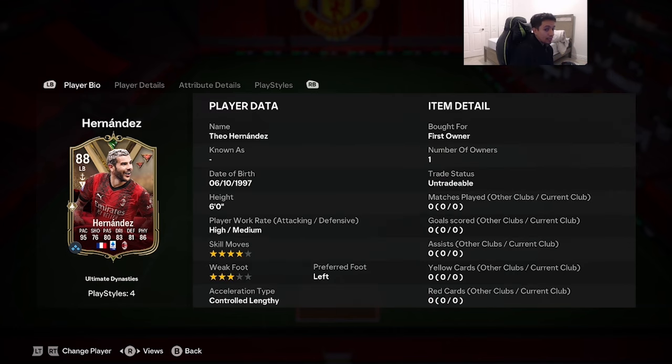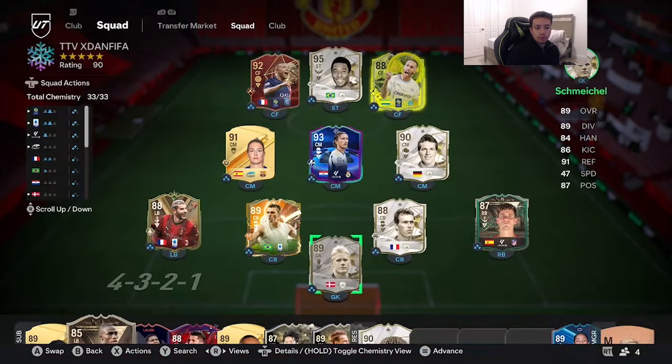One thing I love about this card — if I'm not mistaken, he got upgraded from three-star skill moves to now four-star skill moves, which is absolutely amazing. I do love my fullbacks with at least four-star something — four-star weak foot or four-star skill moves.